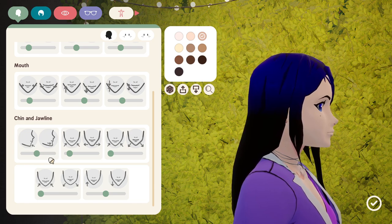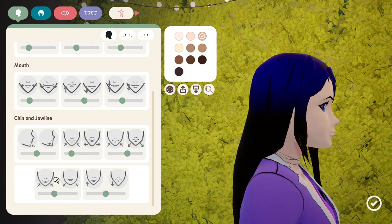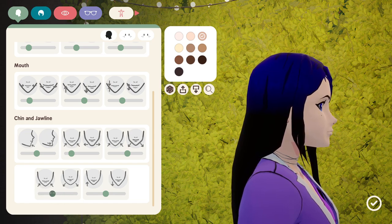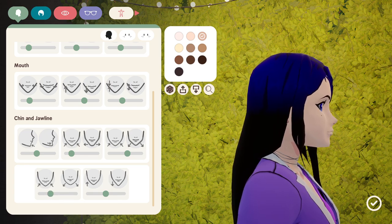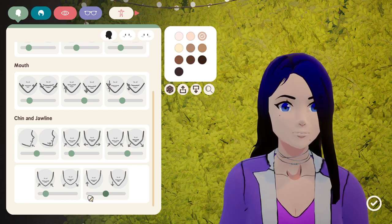We can make the chin stick out a little — actually let's bring it in. Let's make her a little rounder, like a wider face. I don't know what this is doing — oh, it's just filling out her cheeks a little bit more so she's not so pointy. But let's not make it quite that big because she looks a little ridiculous.